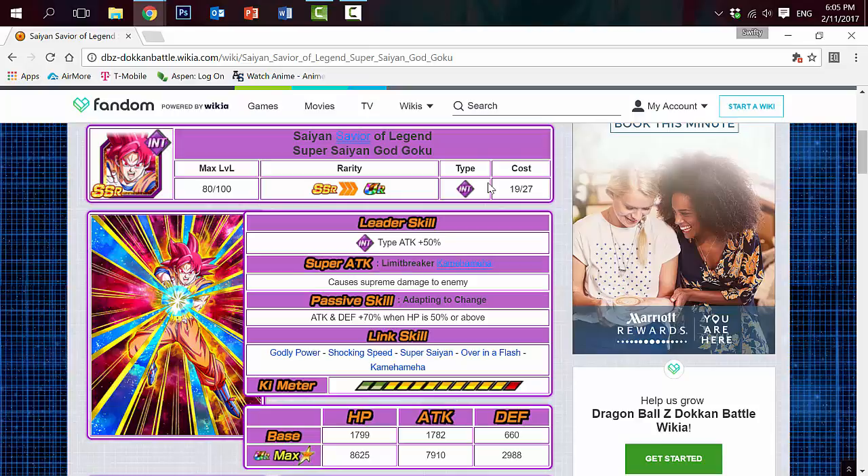His passive skill is called Adapting to Change — Attack and Defense plus 70% when HP is 50% or above. It's a bit of a setback because of the HP restriction, since it's not always guaranteed your HP will stay at 50% or above. His link skills are Godly Power, Shocking Speed, Super Saiyan, Over in a Flash, and Kamehameha. He has better link skills than the Physical Goku, making him more reliable for ki. The two main ki links are Shocking Speed giving 2 ki and Over in a Flash giving 3 ki, for a total of 5 ki when paired with matching characters.